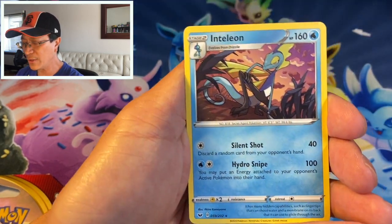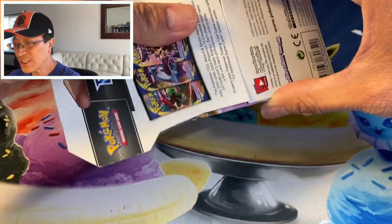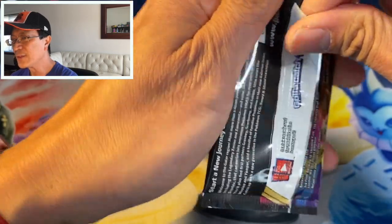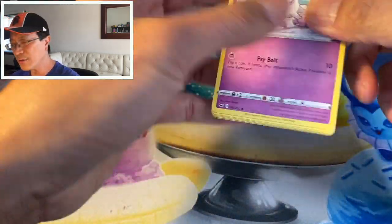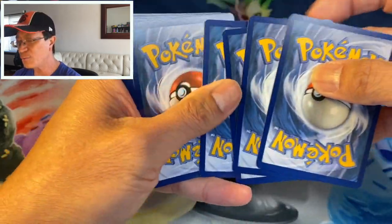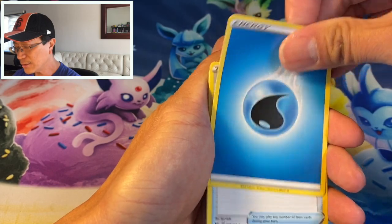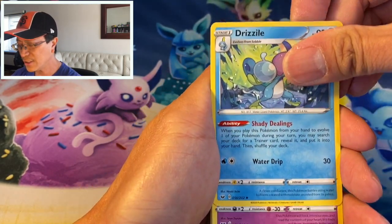Gastly, Ponyta, Sizzlipede, Yamper, Poltergeist — I keep saying Poltergeist because of the movie — reverse holographic Heart, and we have an Inteleon regular rare. So yesterday I gave a shoutout to a PokeTuber — I actually got the name wrong. His name is Peps Pokey Reveals. He does awesome card openings of Pokemon, check out his channel, he's an awesome dude.